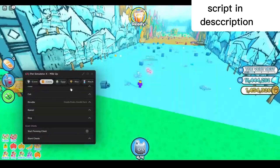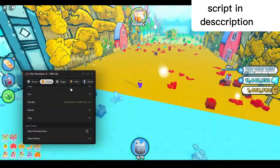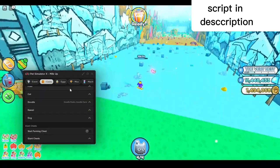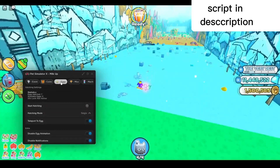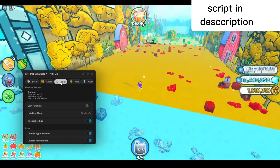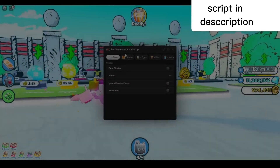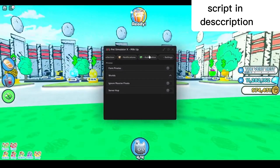With these scripts you can auto farm the new coins really fast and get the new pets. When you use the scripts you need two things: first, the script itself, which I'll be showing you how to download later on in the video, and second, a Roblox executor that works after the new anti-cheat update.